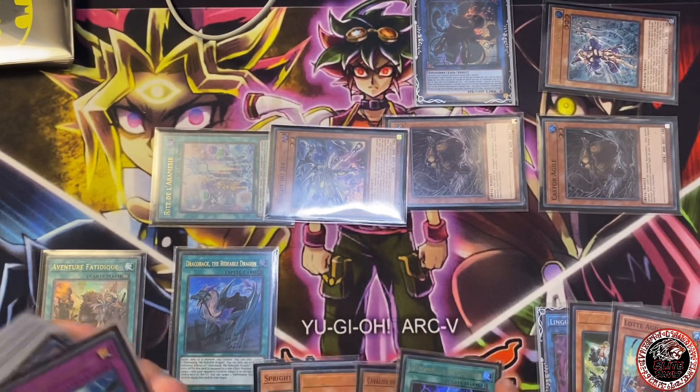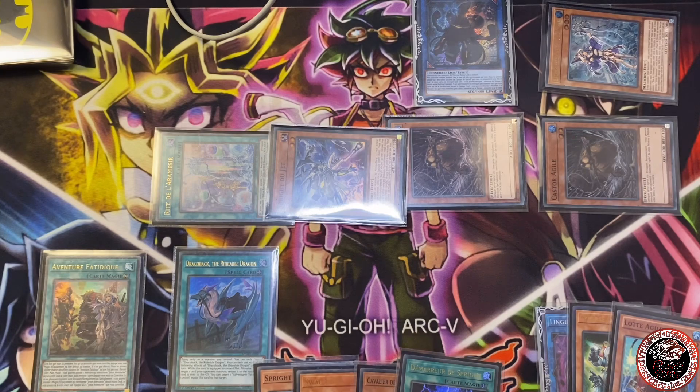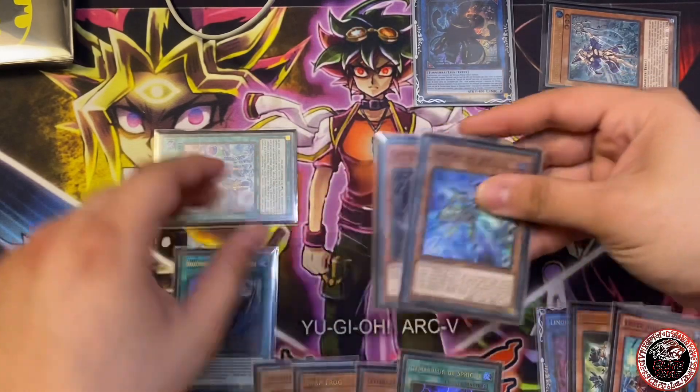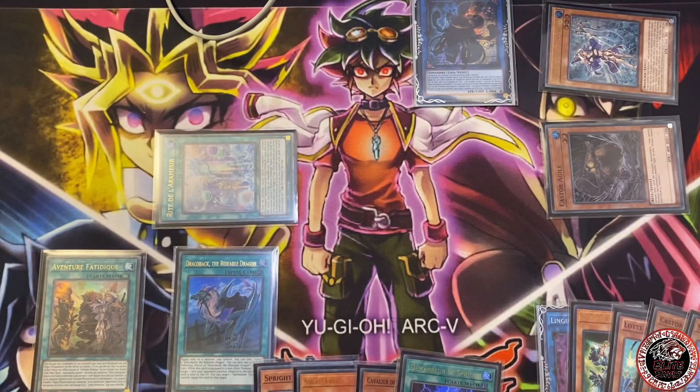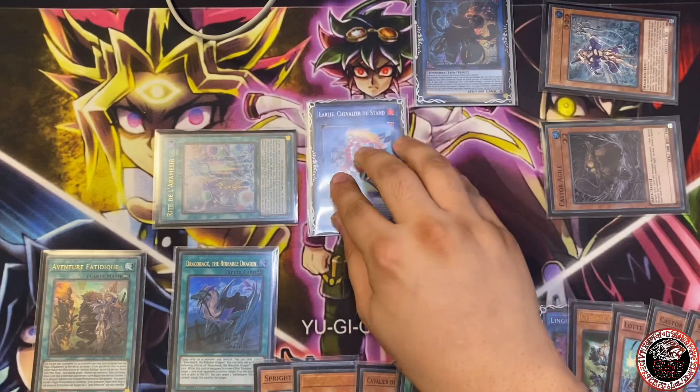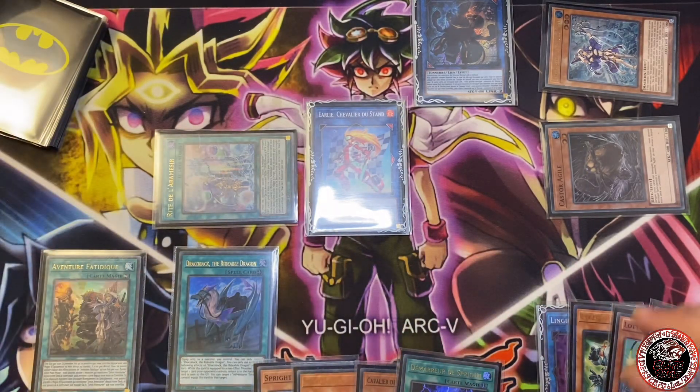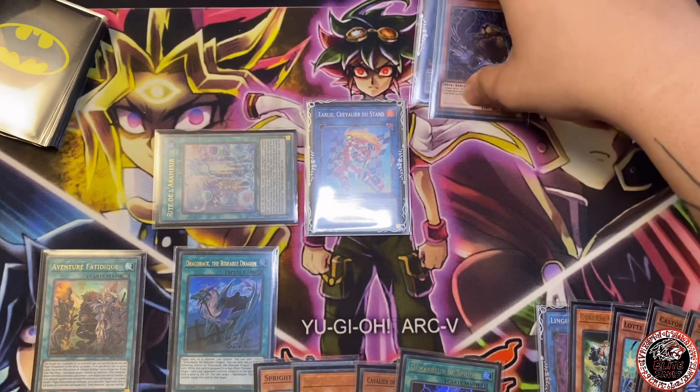Once you summon out your Beavers, resolve your Jet — Jet's effect searches Starter. What I'm going to do here is link both of these away and make Pit Knight, because Pit Knight is going to be very important in this deck. I like it a lot in this build actually.